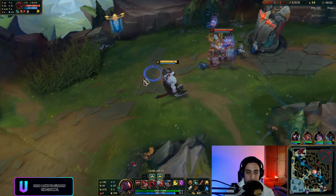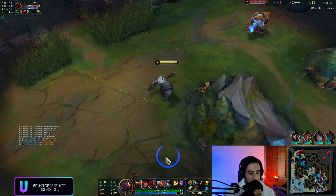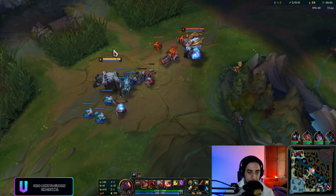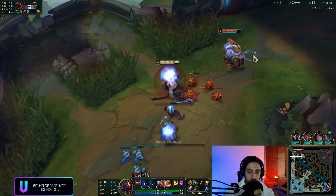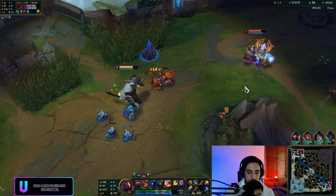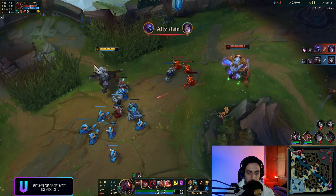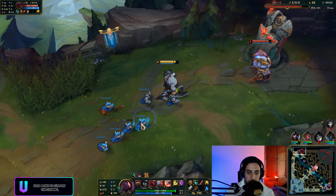I'm gonna start maxing my W. I remember there was a time you'd max E on Scion — the E's base damage was insane, you actually chunked people incredibly hard. He's pushing the wave. Nice damage on him. It's 1700 for my item — pretty expensive. I'm going to push this into the tower. I think I could grab a plate here — yeah, I'll just grab a plate honestly.